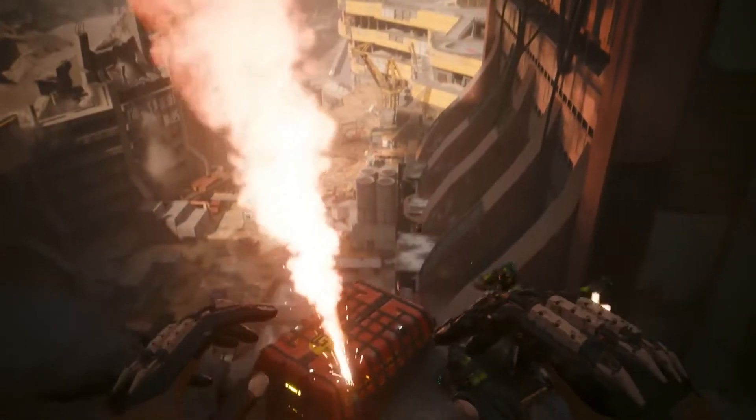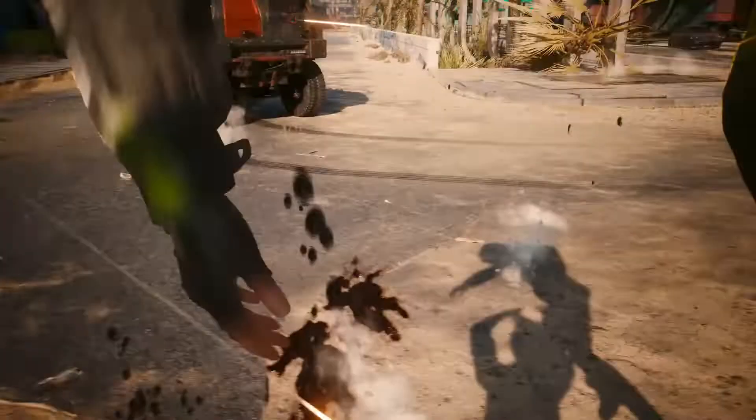On top of that, you can supercharge the gorilla arms using the new Phantom Liberty Relic tree, which will let you send your enemies to the moon. With this build, you'll be unstoppable.